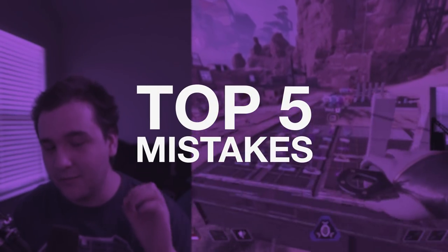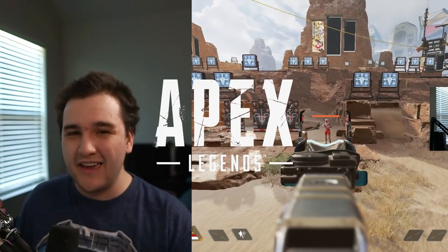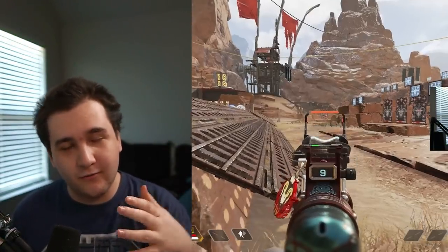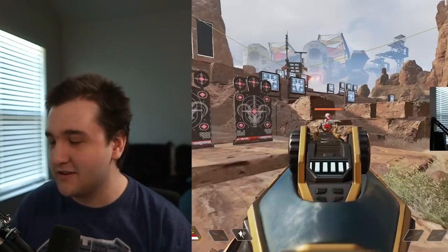What's going on guys? My name is Hollow and today I'm going to be teaching you guys about the top five mistakes that people make when trying to improve their aim in Apex Legends, or really any first-person shooter game. I happen to main Apex Legends so that's the game we're going over today. I'm going to be running around in the firing range going over what these mistakes are and teaching you how to fix them, because it would be pretty rude to point out what you're doing wrong without offering solutions. Let's jump right into it.